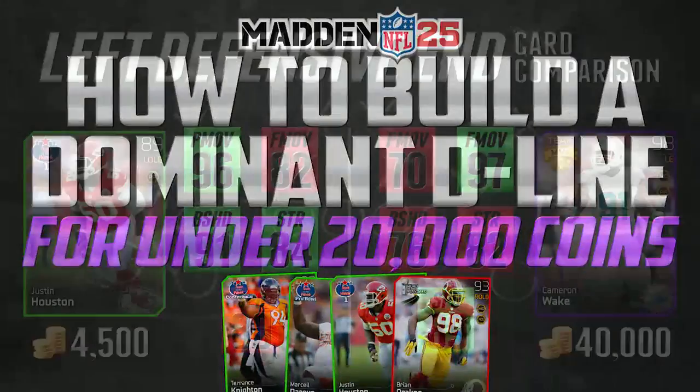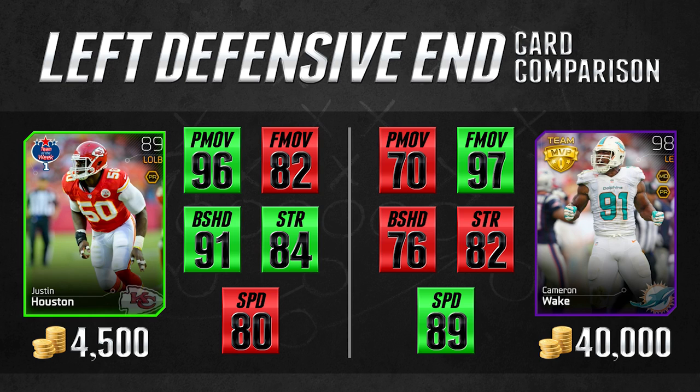So without further ado, let's take a look at the first pairing we have here. We're going to start off at left defensive end and we're going to be comparing the 98 overall Cameron Wake to the 89 overall left outside linebacker Justin Houston. Now those of you who are new to Madden might be unaware that you can actually take outside linebackers and place them at defensive end and vice versa. So we're going to compare the Justin Houston to the Cameron Wake as a left end.